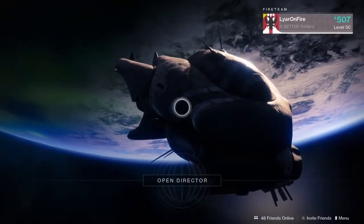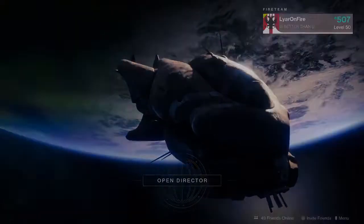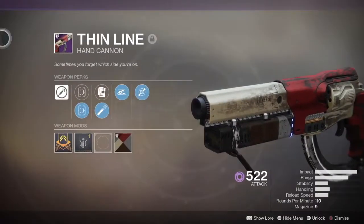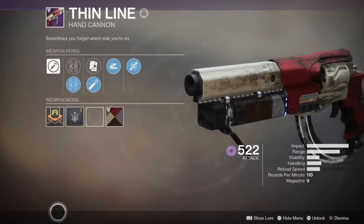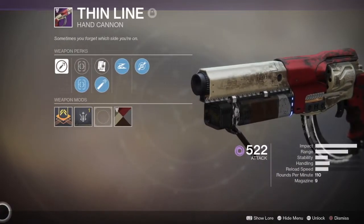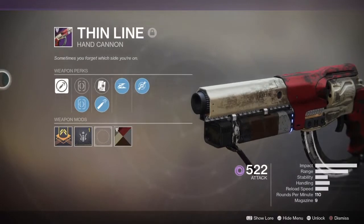Hey guys, it's Lar here, welcome back to another video. In this video I'm showcasing another Forsaken weapon — the Thin Line. This is a slow rate of fire hand cannon. I'm pretty sure all these hand cannons are three-tap, so these type of hand cannons have been left behind in the meta, but who knows — I always liked them before, hopefully I'll like them right now.